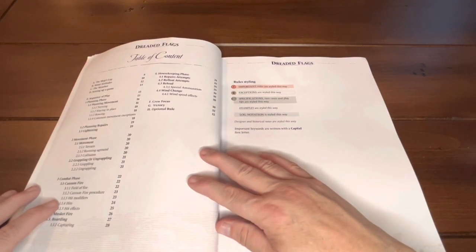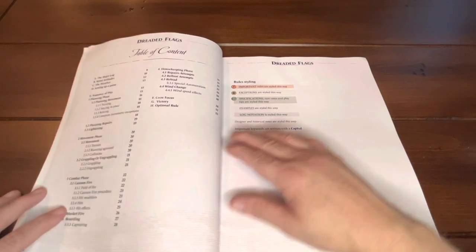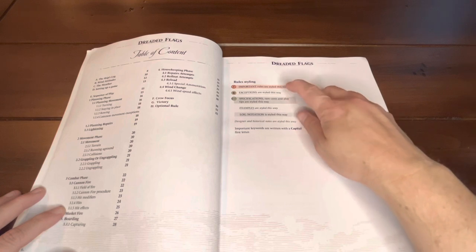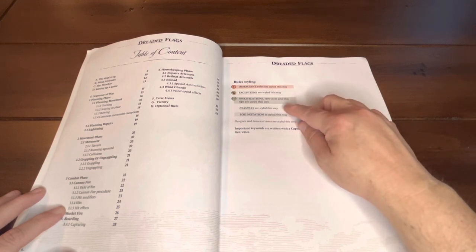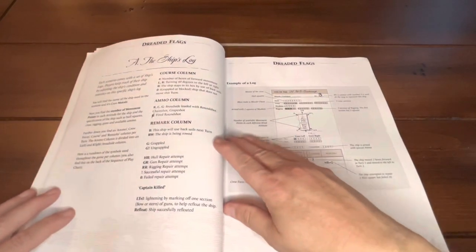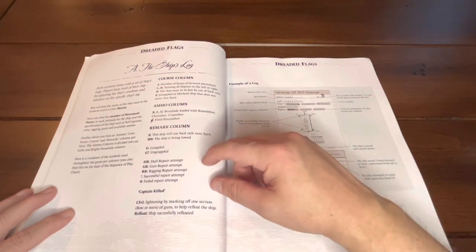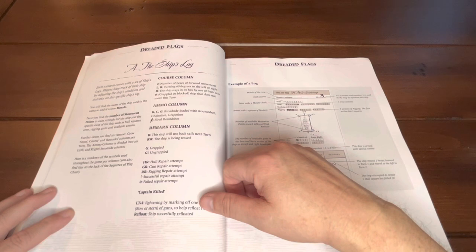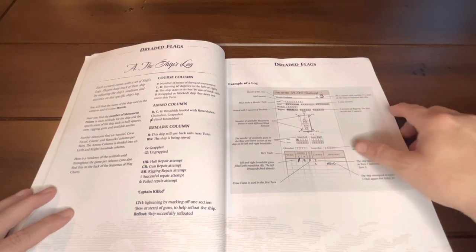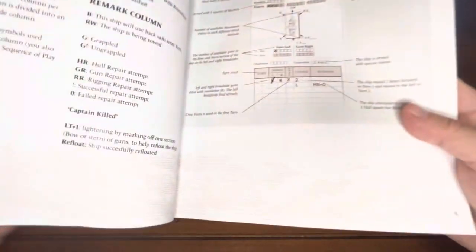Here is the rulebook section. Here's your table of contents — you've got 32 pages of rules. There's a rule styling system: this is an important rule, this is an exception, this is a specification. They have a log note. It's nice — a little index annotation. Here is the ship's log where you're going to be keeping track of what's going on with the ships. The pages have some background filler that looks like an old map, which is a nice touch.